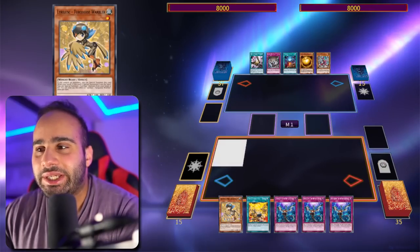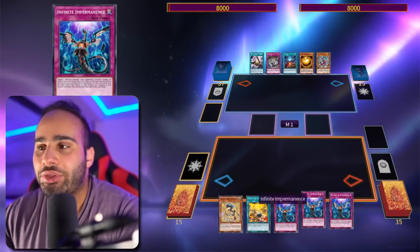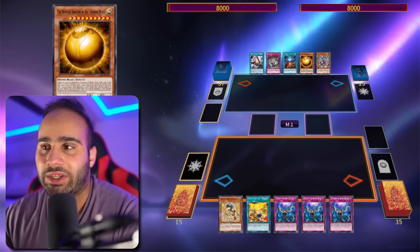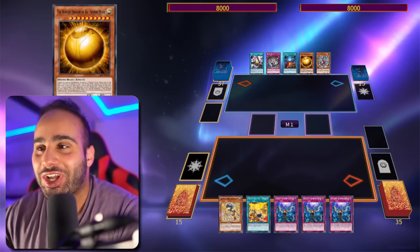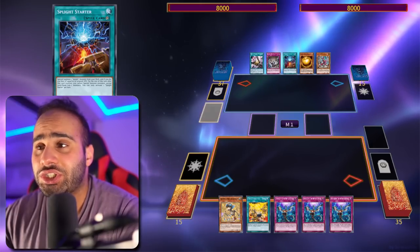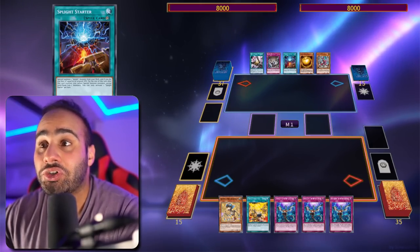So all you really need for the FTK is just two cards: Fireformation Tanky as well as Turquoise Warbler. The three other cards in my hand are completely irrelevant. It doesn't really matter what my opponent has in hand, as long as it's not a bunch of hand traps that can actually stop me. Board breakers like Sphere Mode, Evenly, etc. — they change nothing, because I'm going to be killing my opponent literally before they even get a single turn.